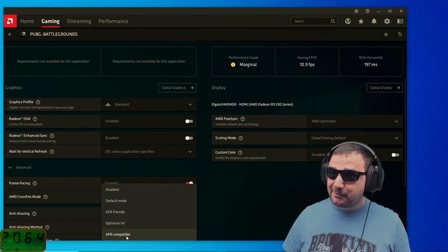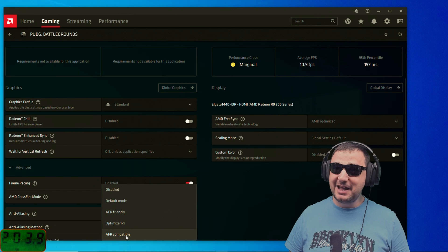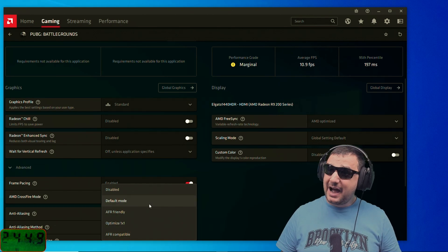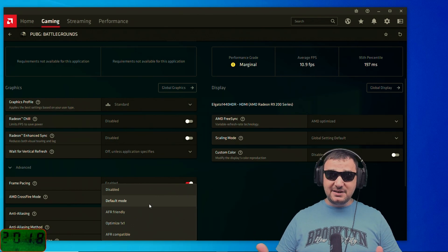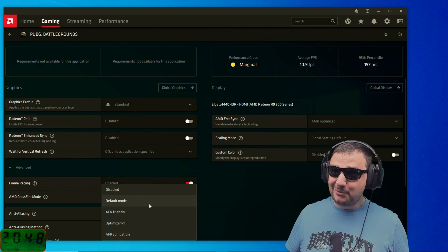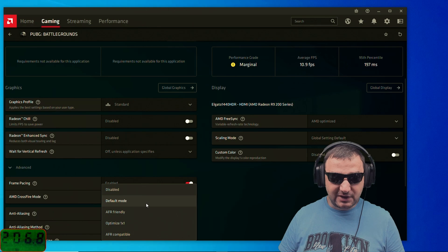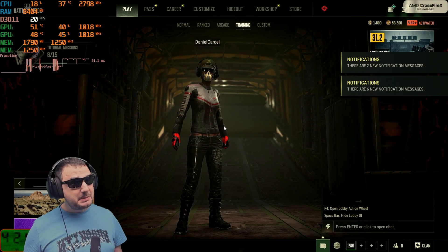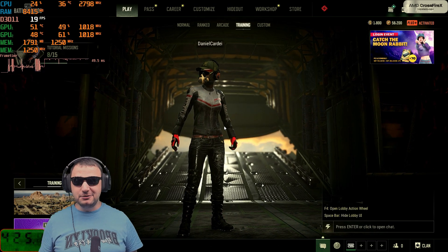Both AFR Friendly and AFR Compatible still have a lot of problems — I tested a couple of games and both had issues. Regardless, today is about testing games and seeing how the modes perform with the R9 295. Let's start with PUBG. I'm going to put it on default mode here and see how it's running.